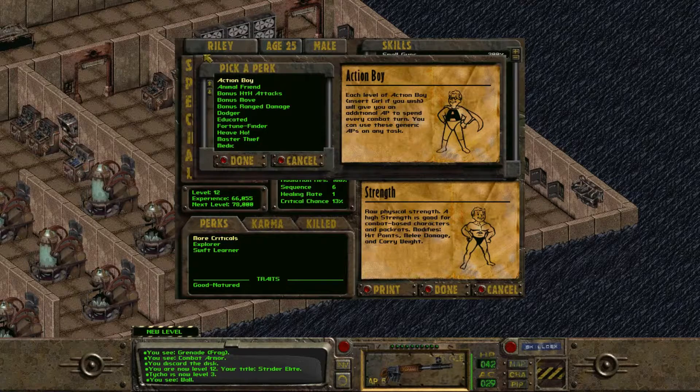I found one more data pad when I loaded the data off of the holodisc onto the Pip-Boy. I got enough experience to level up. Then I accidentally hit the character tab, and without wanting to risk my perk point, decided to go ahead and start here and show off how I'm going to spend this level.